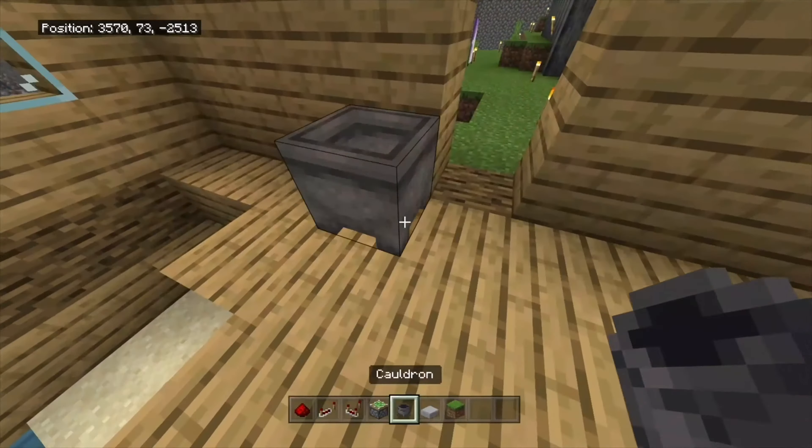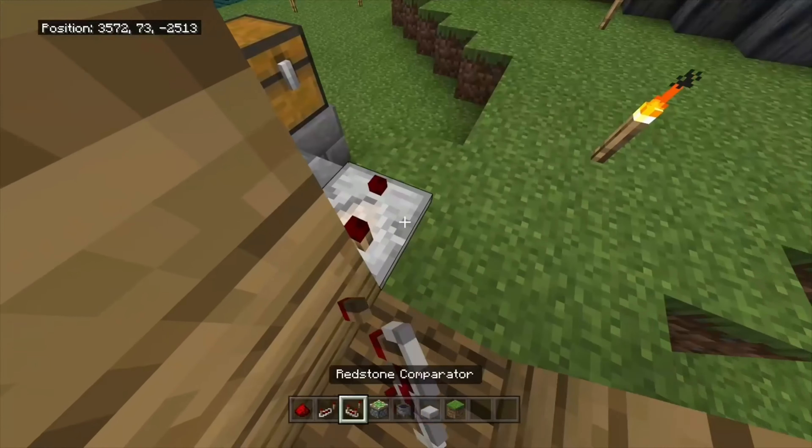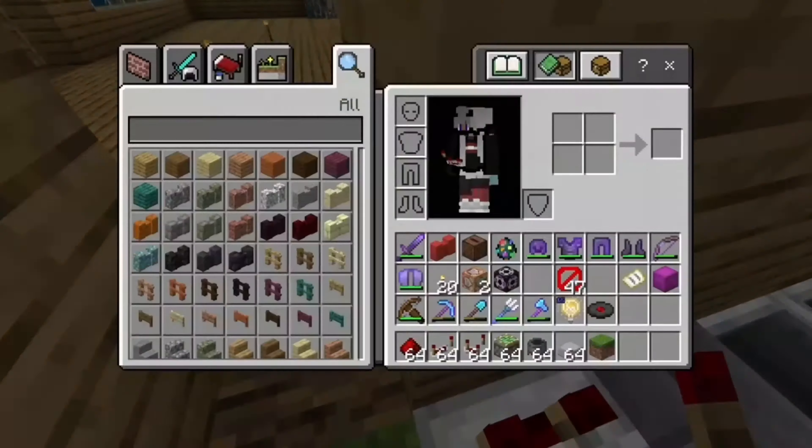All right, to make the secret cauldron entrance, the first thing you want to do is cut out a door, place a cauldron, then you're going to place the redstone comparator.